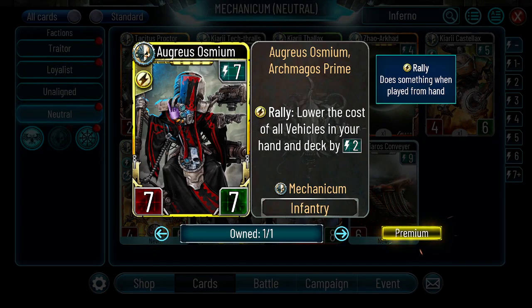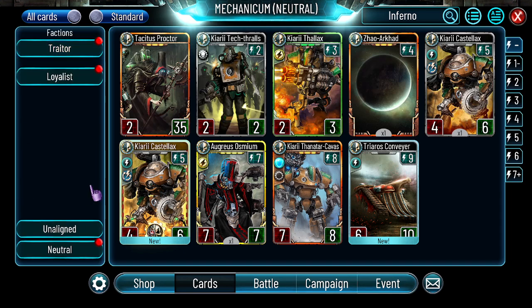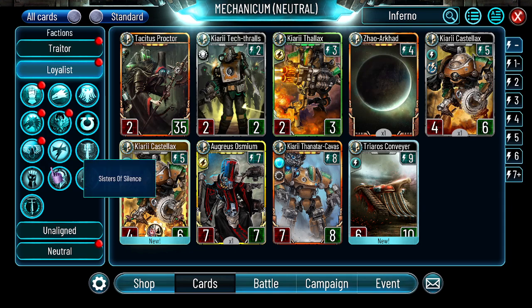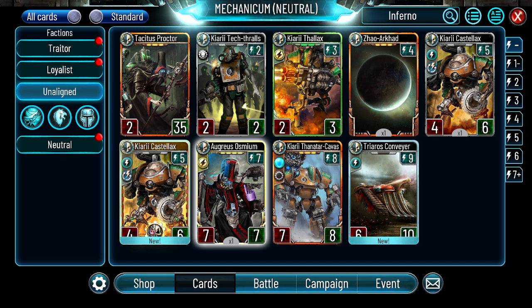Greus Osmium, Archmagus Prime — 7-cost, Rally — lower the cost of all vehicles in your hand and deck by 2. This card is really strong, especially in factions with high-cost vehicles like Iron Hands and Iron Warriors. I would even argue it's good in Traitor Legions if you're playing heavy vehicle decks, and good in Emperor's Children with heavy vehicles. It's a really solid card — 7-cost is okay, not that big of a tempo loss.